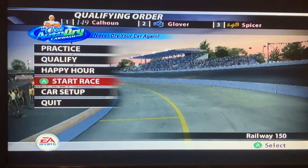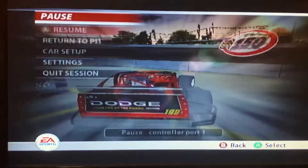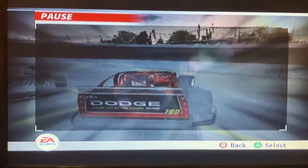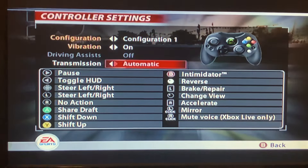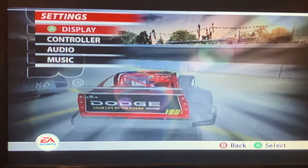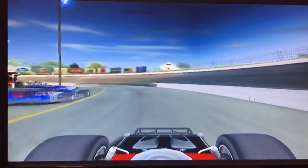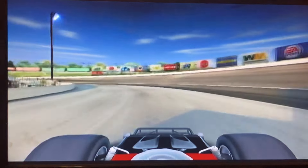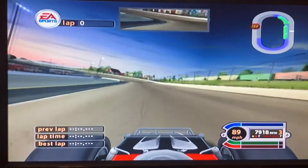We're gonna practice, then qualify, and then start our race. I make some adjustments on the controller settings — change it to manual transmission because I like to go up through the gears. I'm going to use this camera angle so I can paint the white line when I get into the corners.